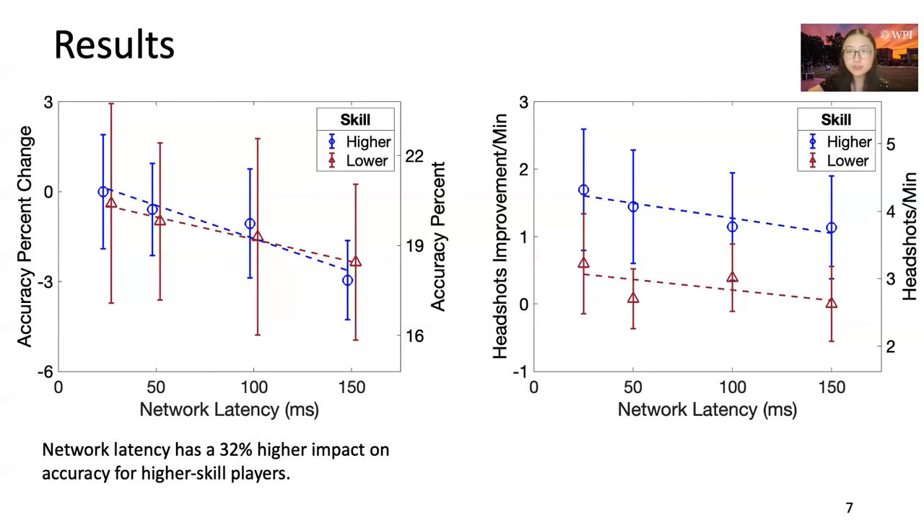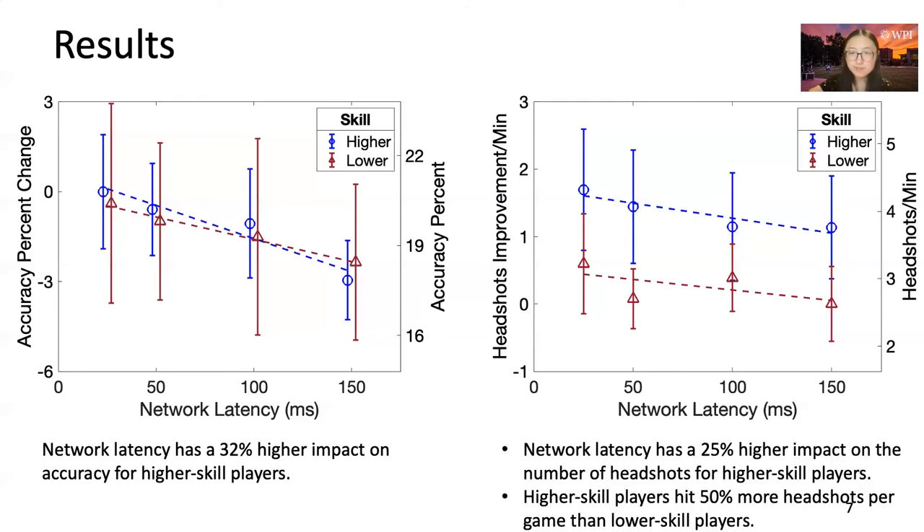While the difference in accuracy slopes may not appear dramatic, what often matters is where hits land. The graph on the right depicts total headshots per minute versus latency, with axes and points analogous to the accuracy graph. The regression fits well for the higher-skilled group, but less well for the lower-skilled group, perhaps due to smaller sample size. The slopes are clearly separate, with higher-skilled players getting about 50% more headshots per round. Network latency has a 25% higher impact on headshots for higher-skilled players.